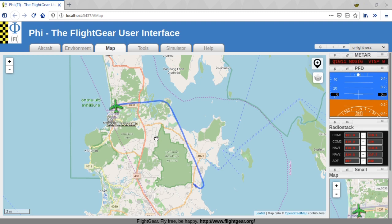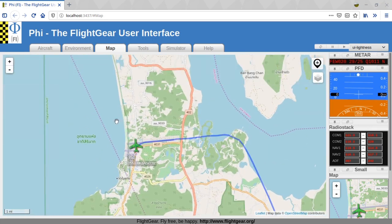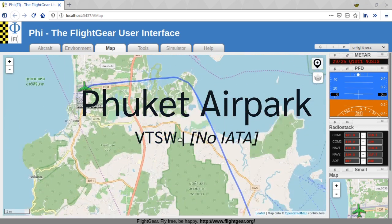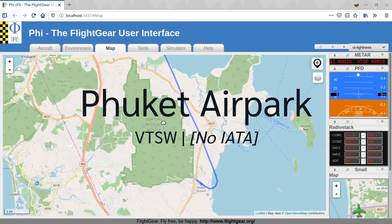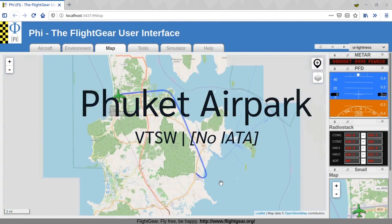Hello and welcome to Door to Kitty. Today we're going to fly — actually I've already flown this route — from Phuket Airpark, which is the general aviation airport in Phuket, and fly over to Phuket Airport, which is the actual Phuket Airport, HKT or VTSP, which you'll be flying to if you're flying to Phuket on a commercial airline. Phuket Airport is actually a little bit hard to find on FlightGear map, but you can search for 'Phuket Airport' and it will pop up.